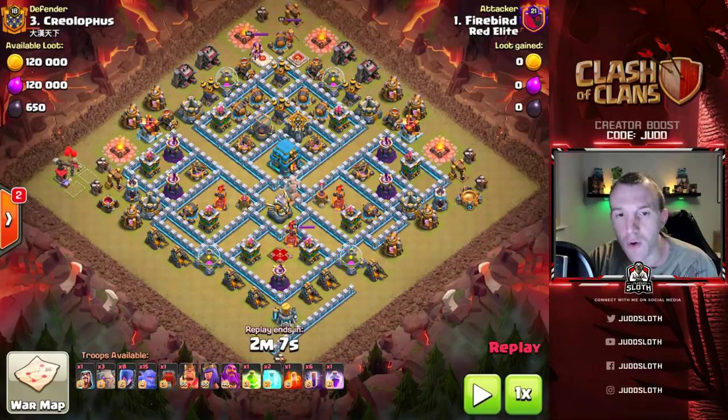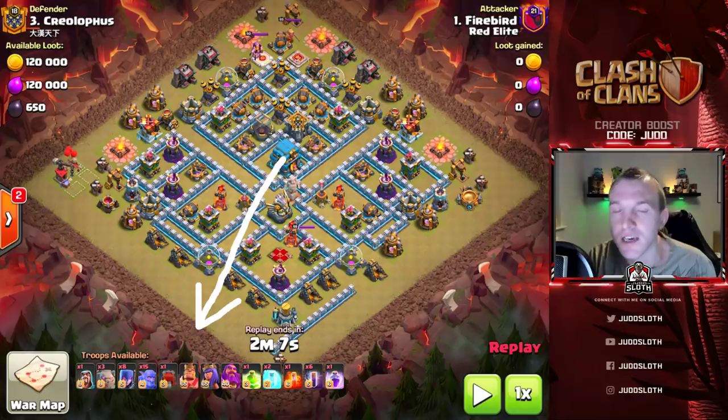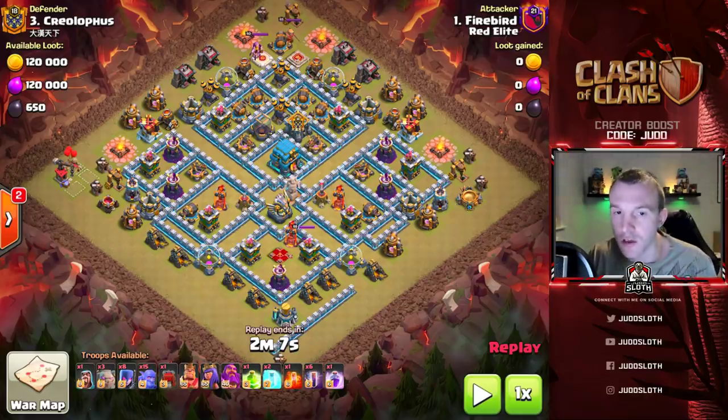The town hall definitely wants to be your main target - your bats will not take that out so you've got to get into it. However we have to make sure that we get this multi-target inferno as well, so ideally the wall wrecker has to be coming in from around this area, otherwise we would not open up the compartment to the multi-target inferno. Both of the wizard towers to the left we can reach from the outside.